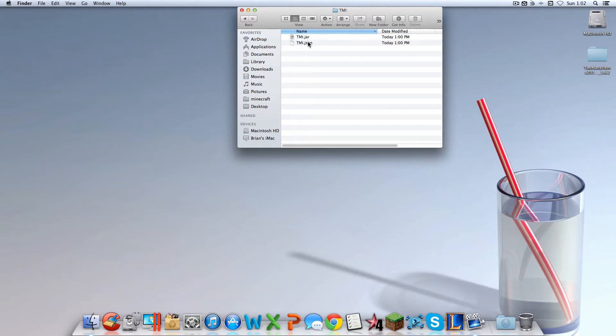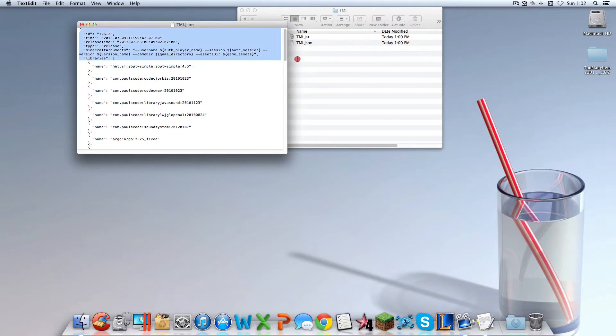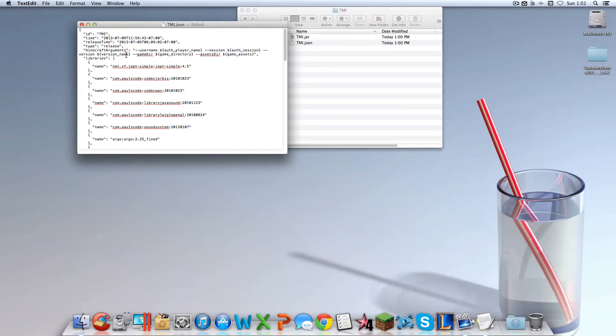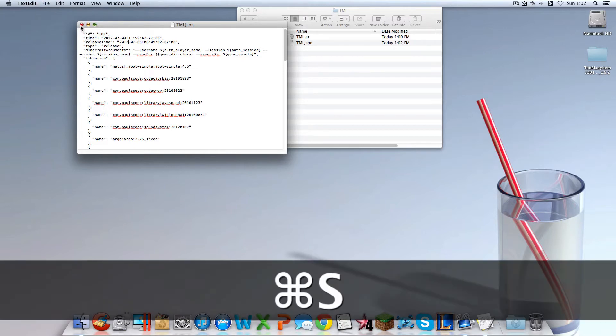Now right-click on the TMI.JSON file and click Open With TextEdit. You should have this file open, and you'll see the ID field showing 1.6.2. Delete that and rename it 'Too Many Items TMI.' Right below that you should see 2013 — change that to 2012. You should see another 2013 — change that to 2012 as well. Then go to File and click Save, or hit Command-S. Then exit out of that.